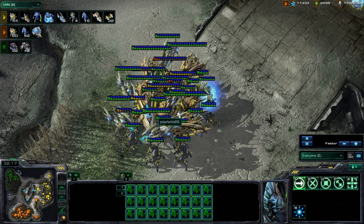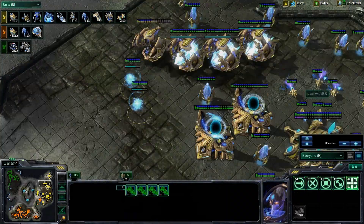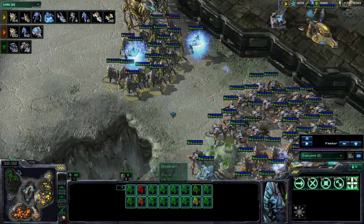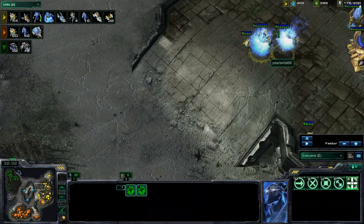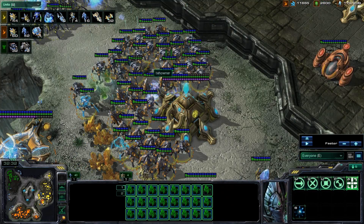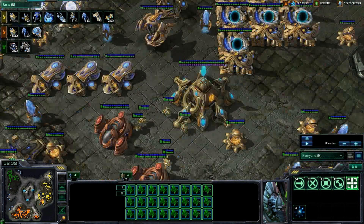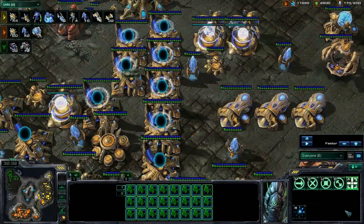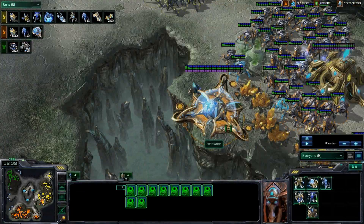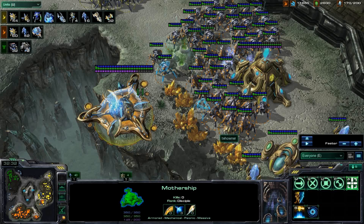So I do have a pretty good Protoss death ball here — four Colossus, four Carriers with three more reinforcing, sixteen Stalkers, two Archons with two more coming in. And Tayowner has what looks like 42 Stalkers and a Mothership — that's it. He used all his gateways for two full warpins of Stalkers, and he's got a Mothership with a lot of energy. He's going in and sniping my fifth base — pretty good. My army is still close to maxed out, but his army is just a lot bigger than mine.